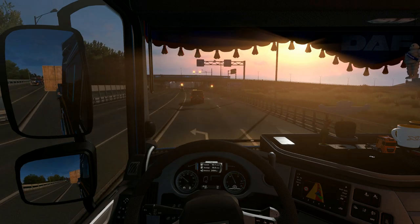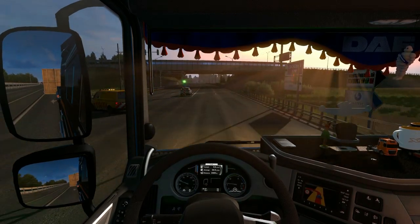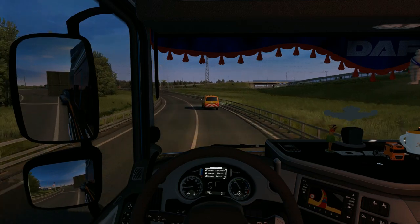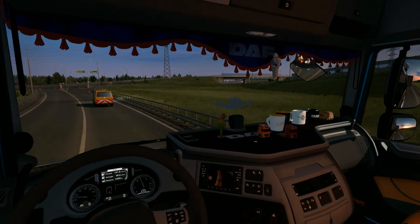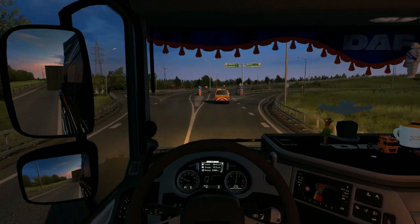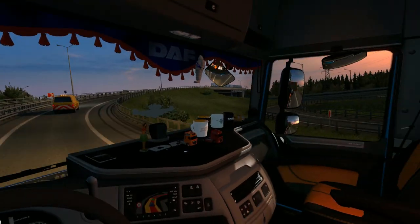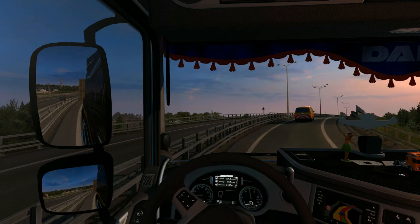I can do a ton of map combos and get them to load, so clearly the way you load things isn't part of the problem. In all cases where I've been able to load the game, I'm then able to look at the map - that is the next step when you want to verify that your map combo works. You open up the map, zoom in to see what is working and what is not working, and there I found some interesting problems.